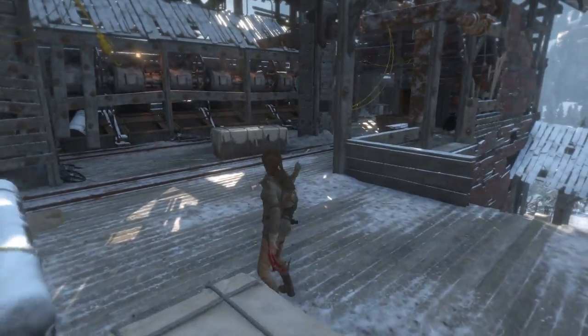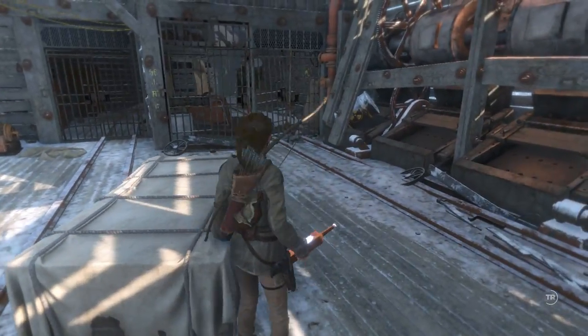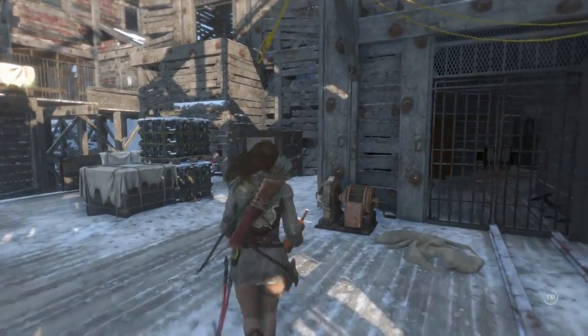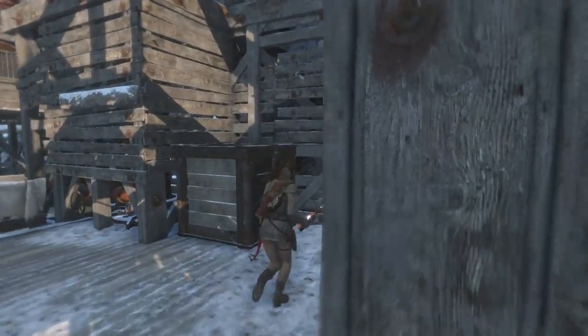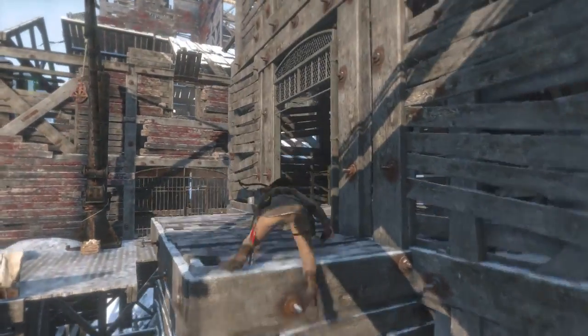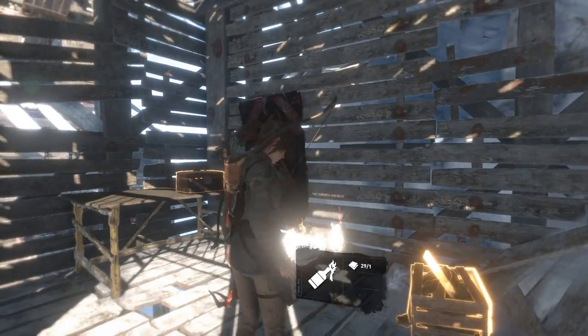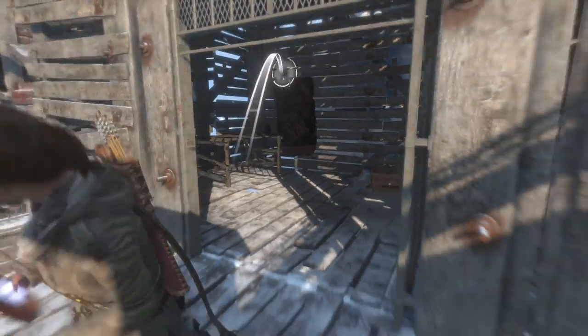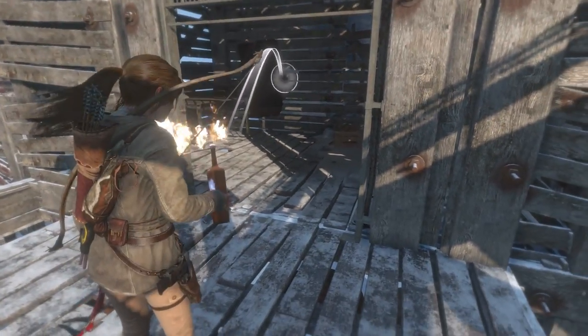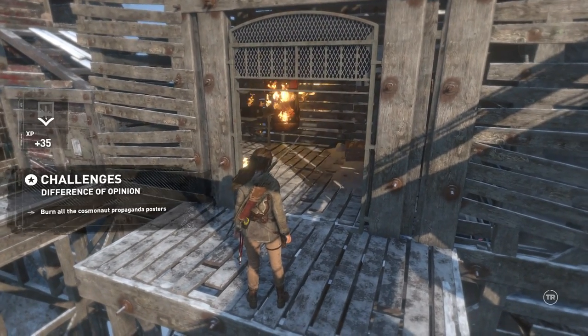You want to burn that doorway down — the cloth blocking it. Grab another bottle and climb up there; inside the room is going to be your first poster. Just a heads up: I put these posters in the order you'll come across them in the story, but if you come back here afterwards you can use a fire arrow and won't need a Molotov cocktail.